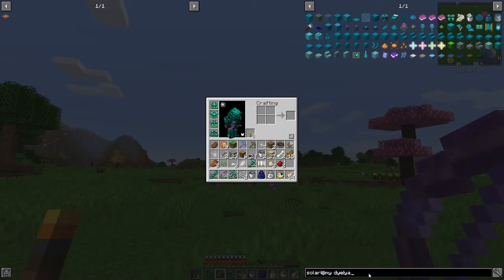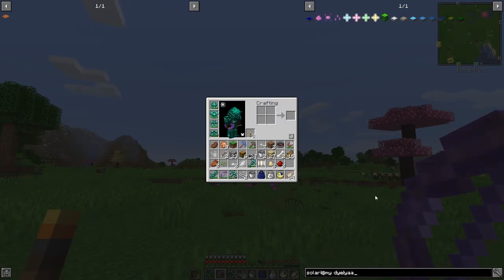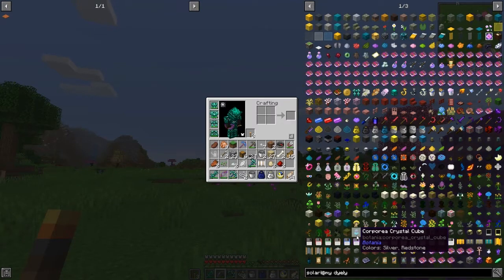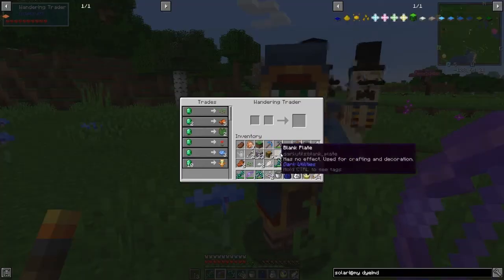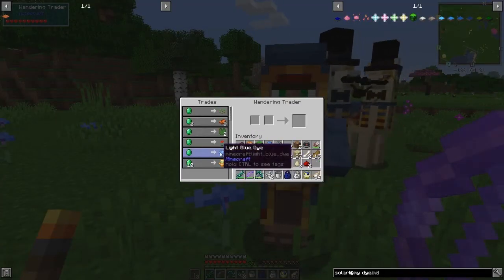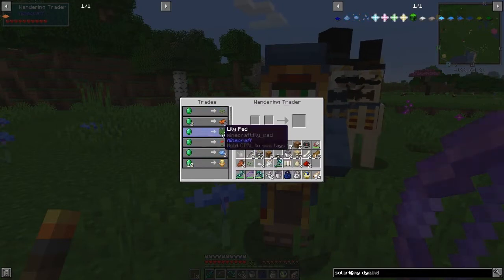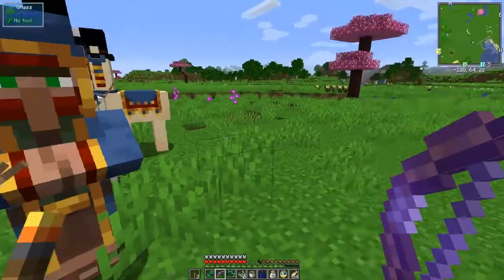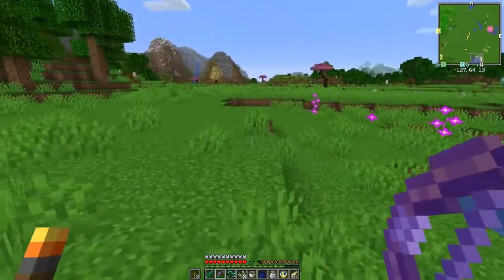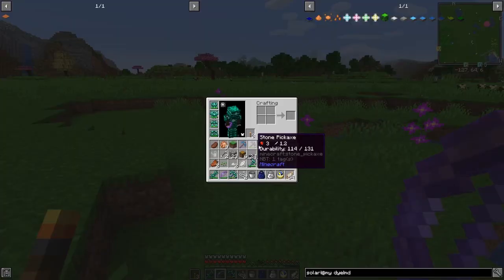Yet Another Mining Dimension — I think it's called YAMDA. Oh hello — we've got a trader! Maybe he'll help us out. He's got light blue dye, poppies — no big deal — and seeds, no use to me unfortunately because the rest of it I can get from other places. So what was it called — Yet Another Mining Dimension.